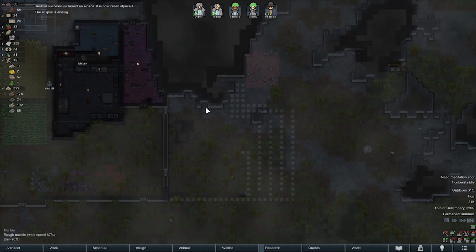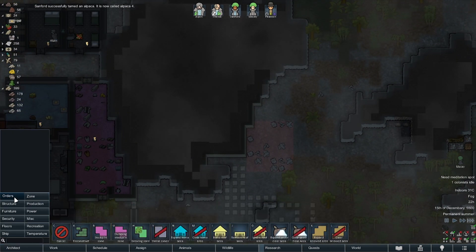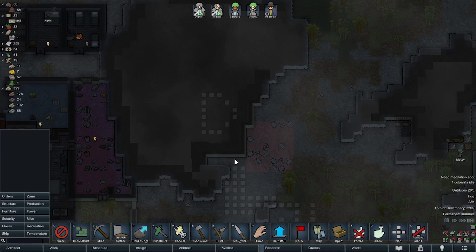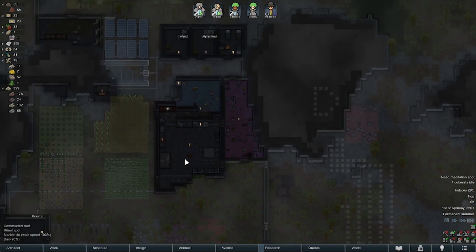Once that is built, I will start queuing up our kill box here. Obviously we've got our ancient danger there, which I haven't even marked out — I swear I did. I always like just putting a D there, just in case you forget. Eight components there, a bit of steel there.